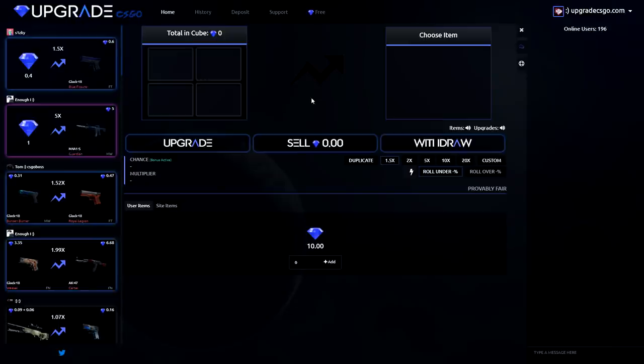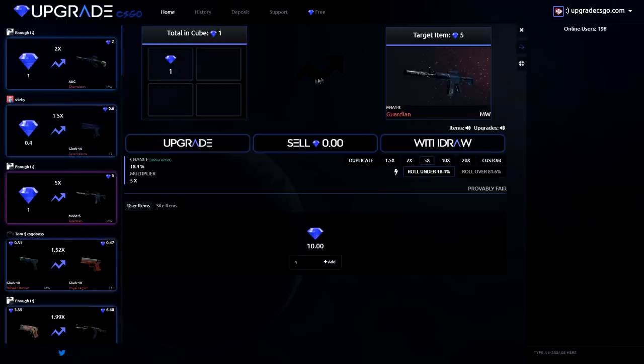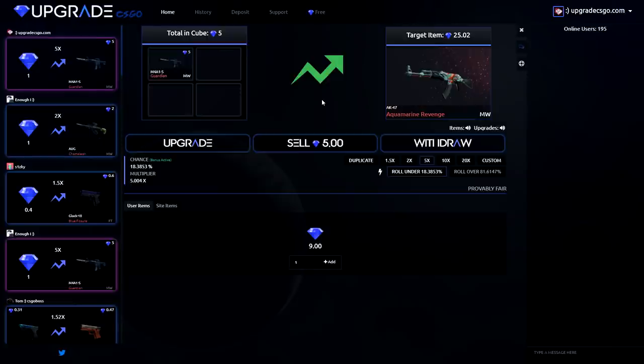I'm going to put in a dollar, so I just type in one and click add. We've got a dollar, and if I click times 5 we could get an M4 Garden Middleware. I don't like the animation too much to be honest — I've seen worse. Let's just play on the site. We've got an 18.4% chance. Upgrade!